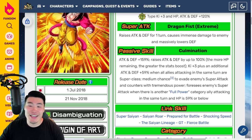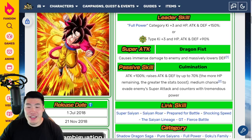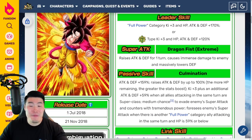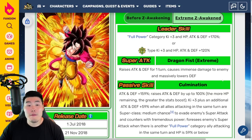He's getting so much Attack and Defense. Compared to before — just 100% Attack and up to 70% Attack and Defense based on HP — now he's getting 159% Attack and Defense at the start, then up to 100% more Attack and Defense, then Ki+3 and Attack/Defense +59% with a full Super class rotation. This is an amazing Xtreme-Z Awakening. I haven't seen calculations or showcases, but I'm telling you right now, he's going to be a monster.